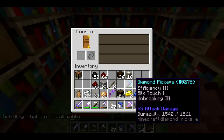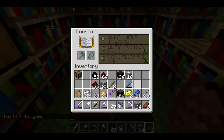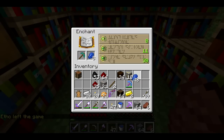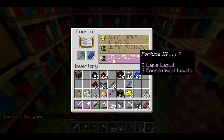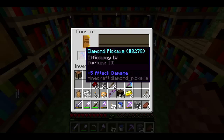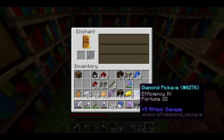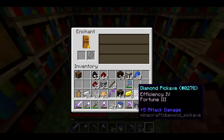I've got 30 levels. I'll put the diamond pickaxe in — it's showing fortune 3. Hopefully I get some good unbreaking and efficiency. I didn't get unbreaking, but that'll be good enough anyway. Maybe I can add unbreaking with a book. So now I have silk touch and fortune — that's great.